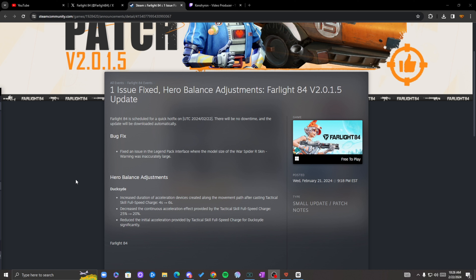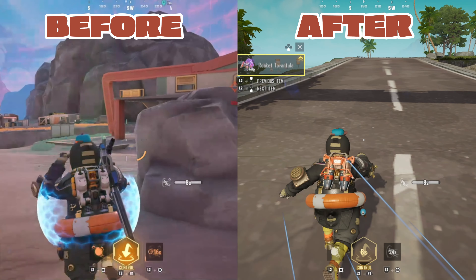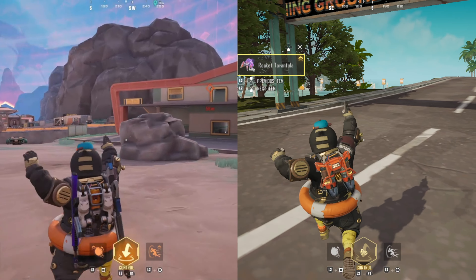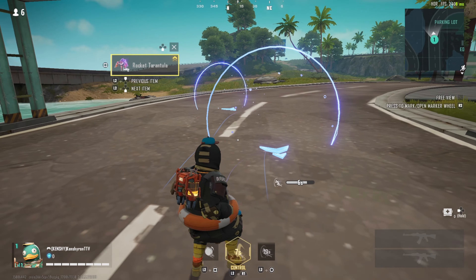The last change is reducing the initial acceleration provided by the tactical skill Full Speed Charge for Duckside significantly. I have a before-and-after comparison — you guys tell me what you think. At first glance you can definitely tell the initial acceleration has been reduced. I wouldn't say it's anything drastic, but it's noticeable. Before, you could get a nice speed dash and dash out of buildings a lot quicker, but this move is now more of a tactical move and in my eyes more of a move to help your teammates.